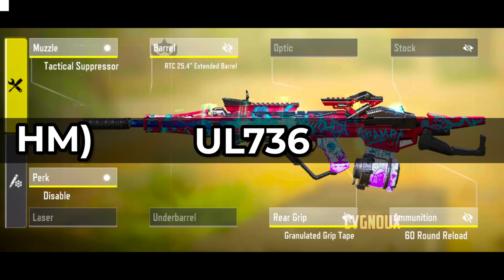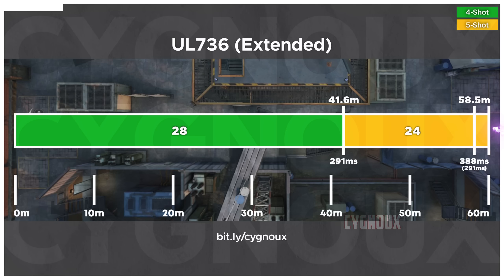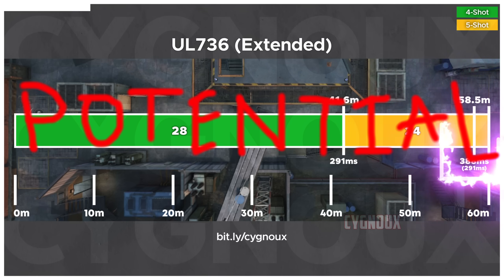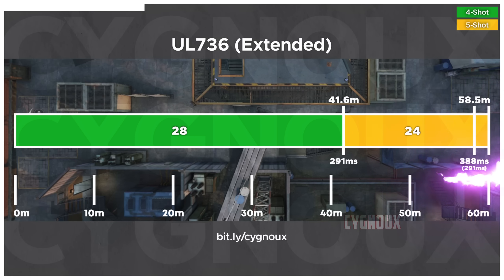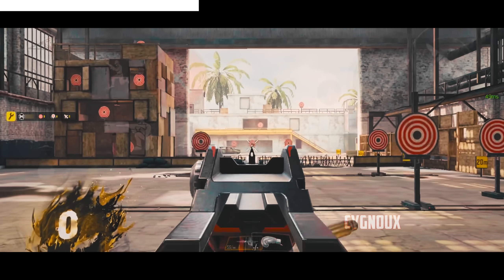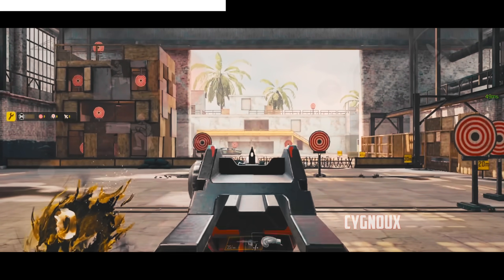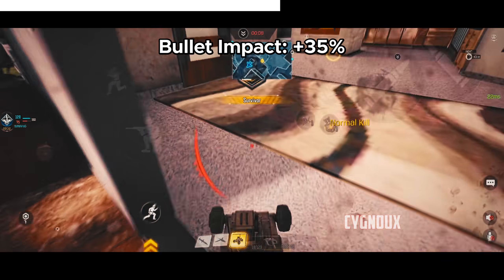Honorable Mention: UL736. It is usually the same utility as PKM, offering 291ms potential time to kill hitting one shot around the chest area, which is quite consistent. Recall is beamy and similar to PKM, with tight bullet spread especially during the initial spray.